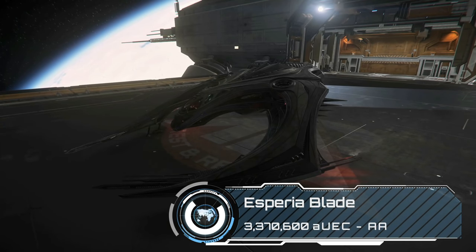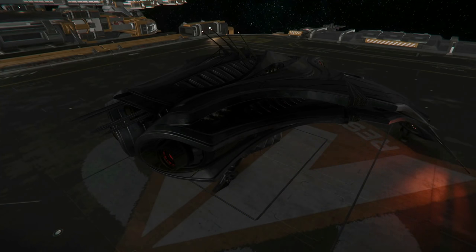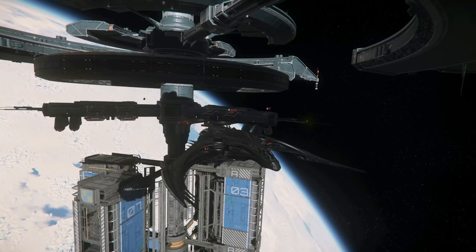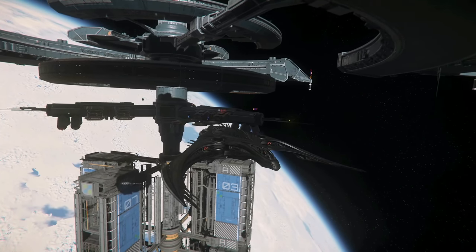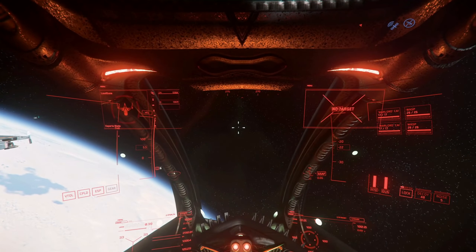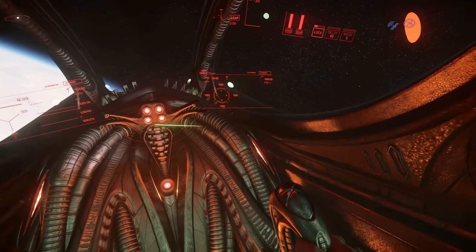The Blade is a spurious attempt at replicating a Vanduul fighter, and you can add one to your hangar for just under 3.4 million credits. It is a beast to fly and the custom plasma weaponry packs a meaty punch. I love the styling of this ship — it's like the design brief was to make it mean, and then the follow-up was I like it, but can you make it look meaner. It's also got a really cool alien cockpit, particularly if you're very fond of blood red as a colour.